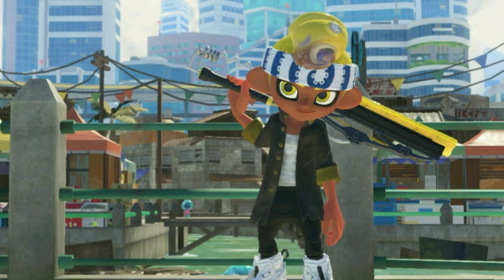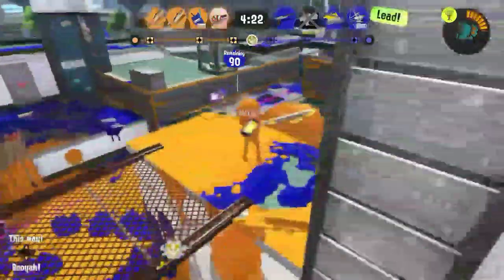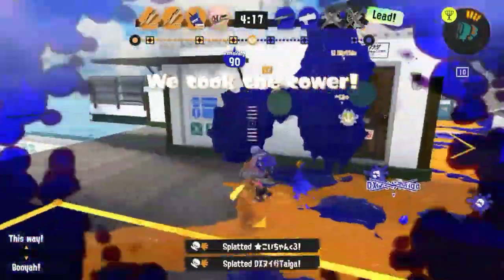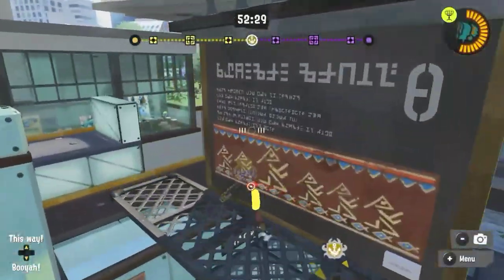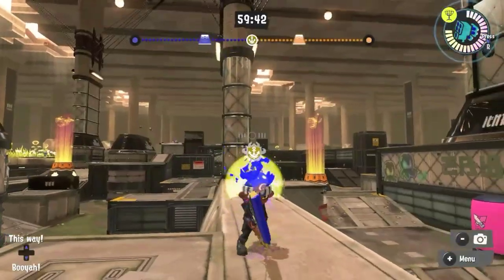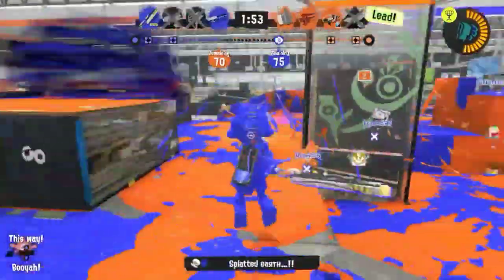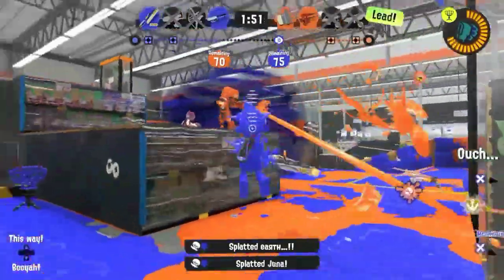How to play the weapon. Splatana Wiper Deco is a weird weapon — it's a slayer weapon, but can also play support. You can do so by giving the team Squid Beacons to jump to, and Tenta Missiles to pressure the enemy team and give the team an easier time making a push. I'll give more tips about the whole kit in a later segment.